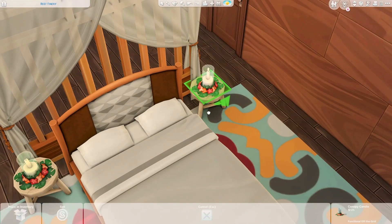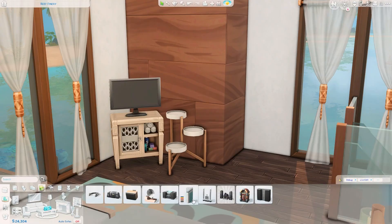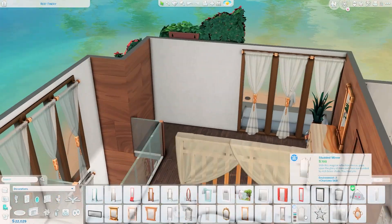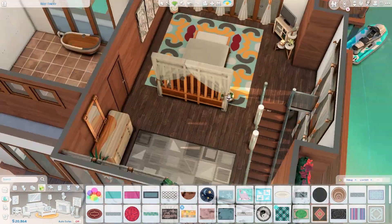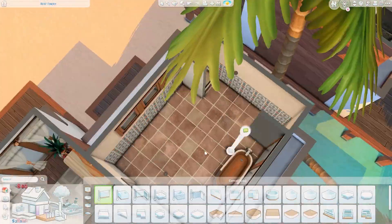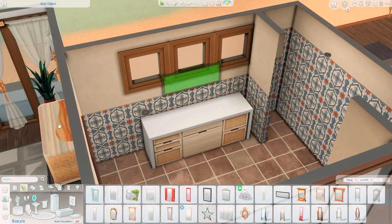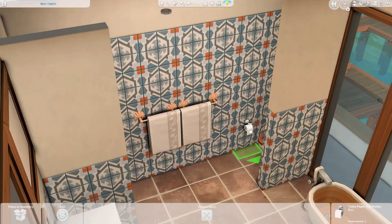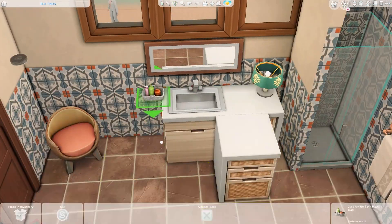At this point I realized I'd used a lot of items from Get Together, so I changed the railings on both houses from Get Together to base game ones, even though I wasn't happy about it. But when I was working on the exterior, I realized I needed Get Together to get clean, simple modern-looking railings. The fences from Island Living are too traditional, and I needed something more modern-looking, so I decided to use Get Together after all.